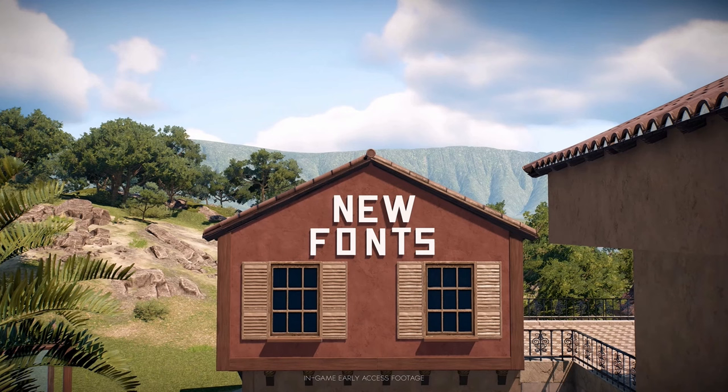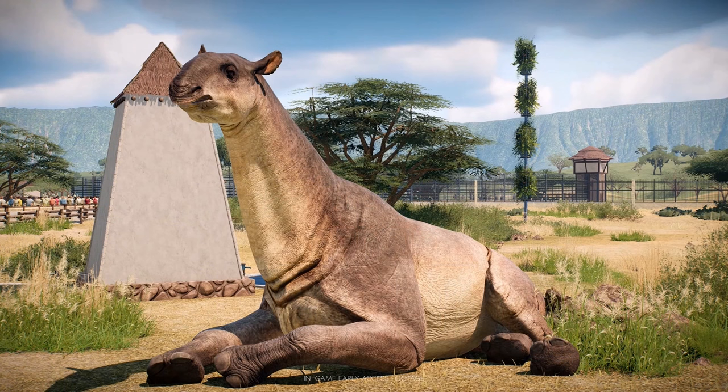We've also got a shot of the Spinoidon swimming as well. And new fonts — you'll be able to create new titles and branding on your buildings, being able to tell guests exactly where they are and help the player navigate around the park. We also get a lovely shot of Paraceratherium in front of these large white columns with the thatch at the top — I don't know exactly what they're called, so if someone knows, do leave it in the comments down below.